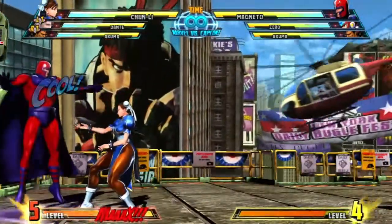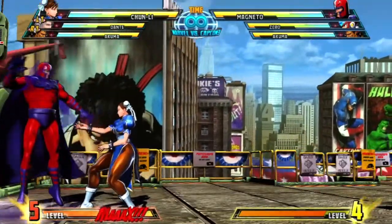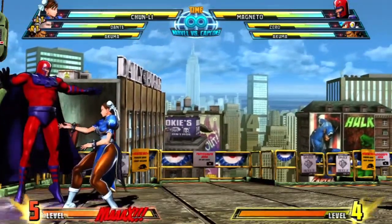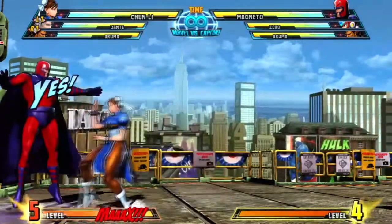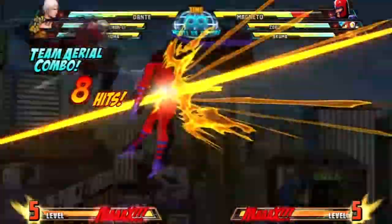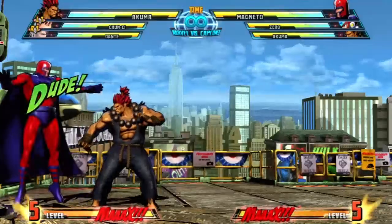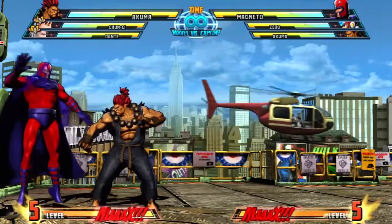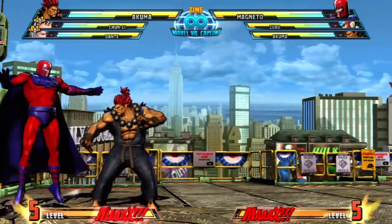To knock them to the ground. To perform a team combo, you just gotta hold the direction your teammate is on. He's on the left hand side, so I'm gonna hold left, then tag in a teammate. And when Dante popped in on the left side, I hold right and did square, triangle, circle, X, and hold right to bring Akuma in.